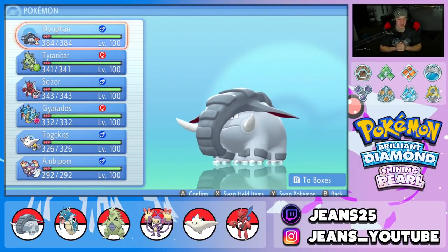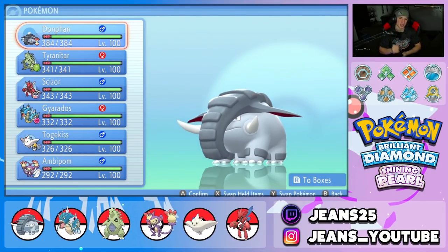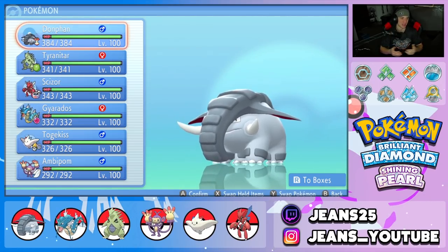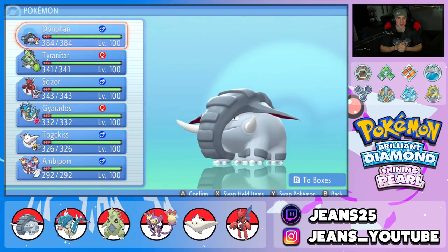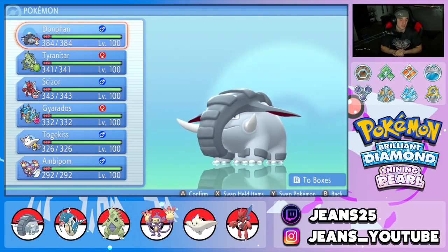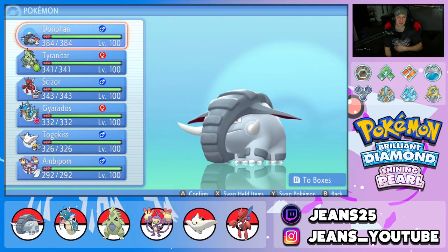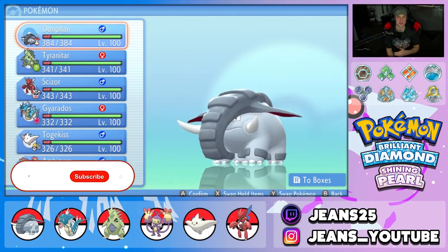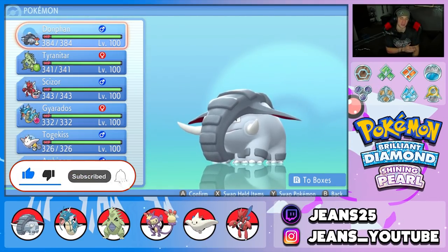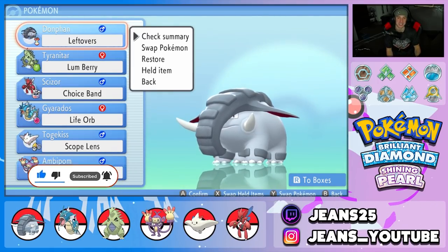What's going on YouTube, Jeans here, hope you guys are having a wonderful day. Today we are back yet again bringing you guys some more competitive VGC double battles for Pokemon Brilliant Diamond and Shining Pearl. In today's video we're gonna be having some fun — we are rocking out with a Donphan team that also features Choice Band Scizor. If you enjoy the content, leave a like and click that big red subscribe button to join the community.